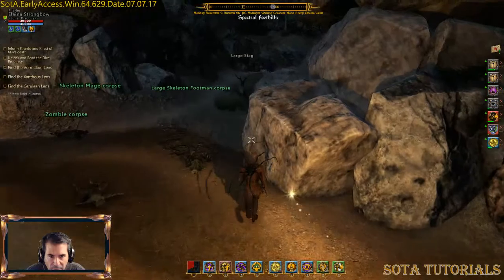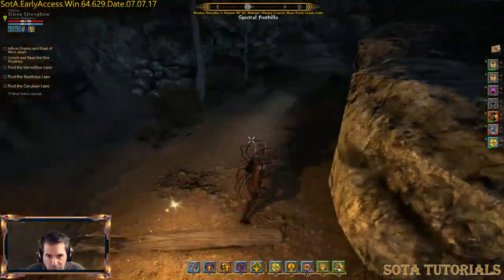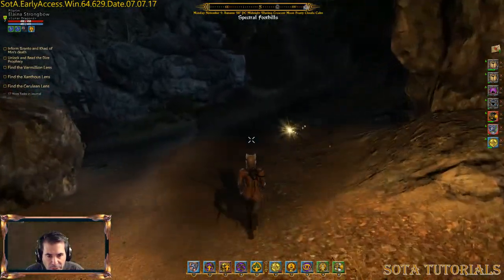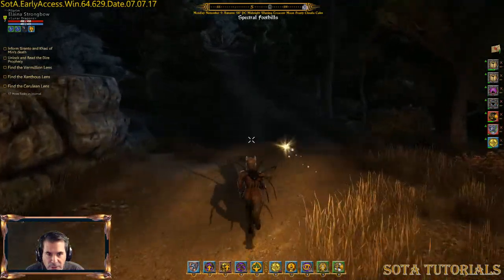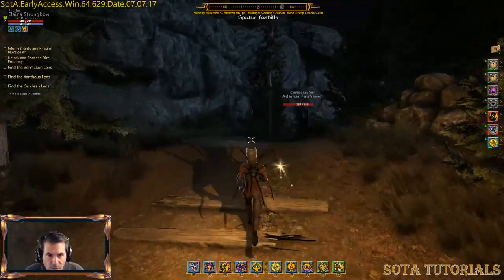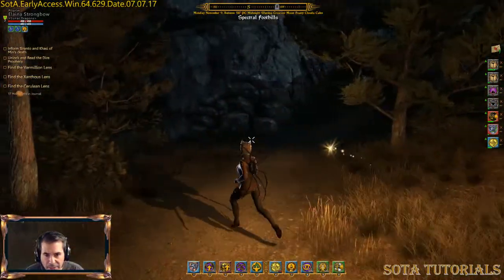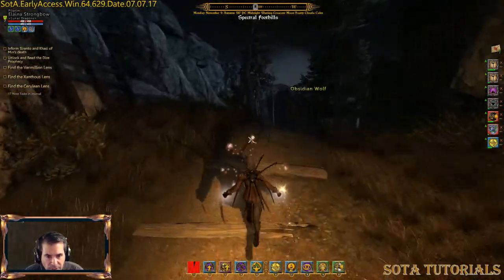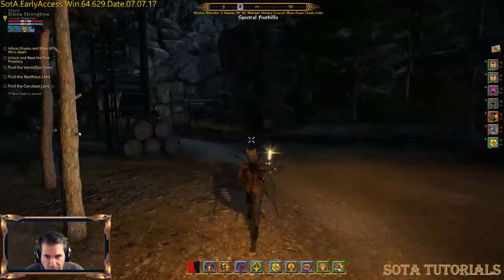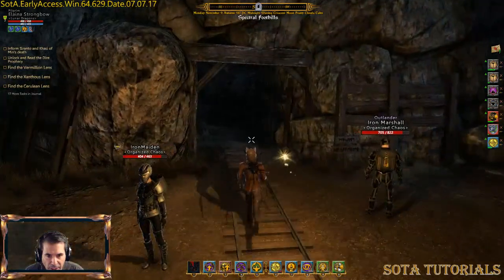There are a couple of obsidian wolves here — good for the obsidian carcass, which you need to make the Bear and Wolf Surprise. There's a zombie here too but I'm going to skip right past him. Here's our cartographer, Atomor Fairhaven. I've been fighting through that little pass. There's another obsidian wolf. Getting into running mode and then once you go past that little entrance to the left, you come over here and there's Iron Maiden, Iron Marshall — and this is the entrance.